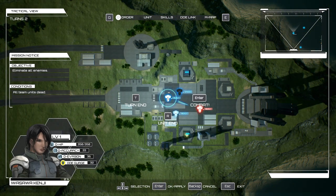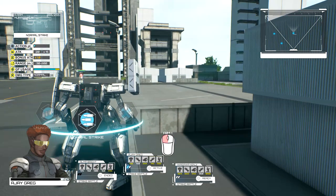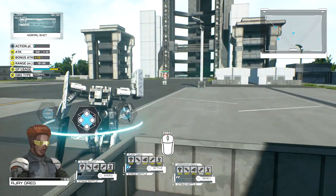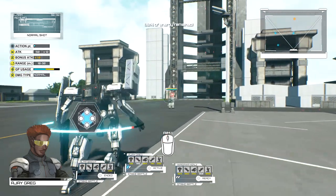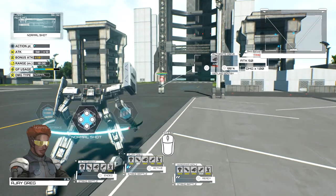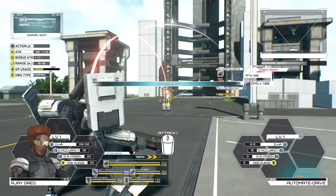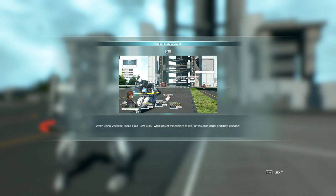Let's go back to the orders menu. We'll deploy him first — he's got a vertical missile launcher and a shotgun. I haven't used the shotgun yet, so let's use it, that sounds rad. It's out of range — you've got to be up close for that bad boy.